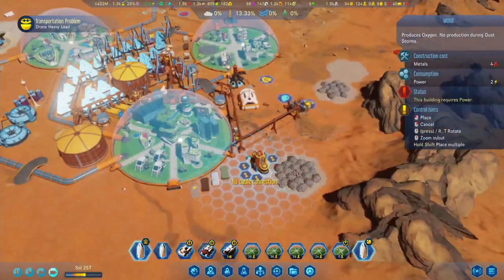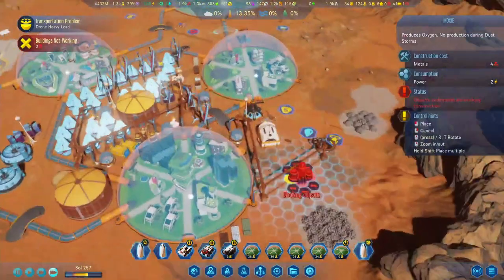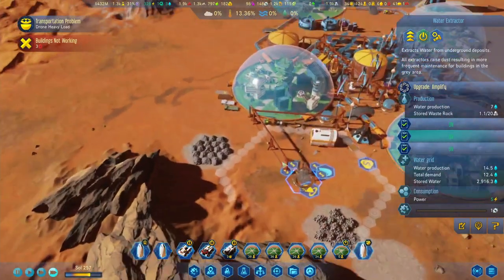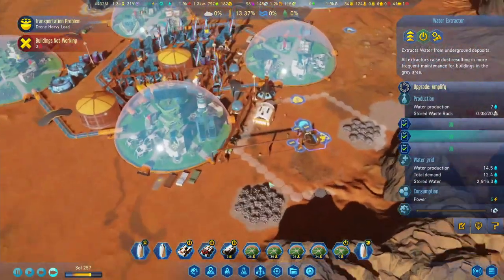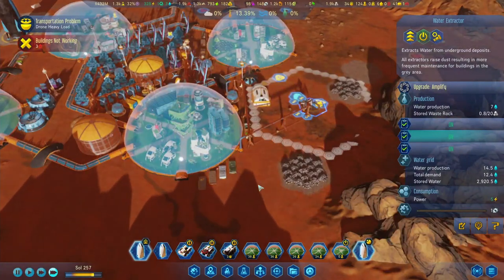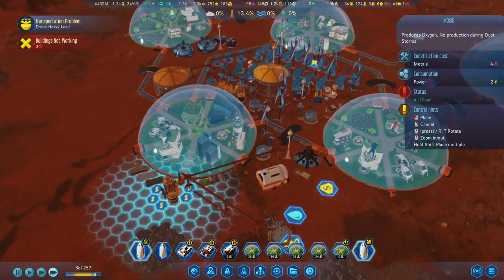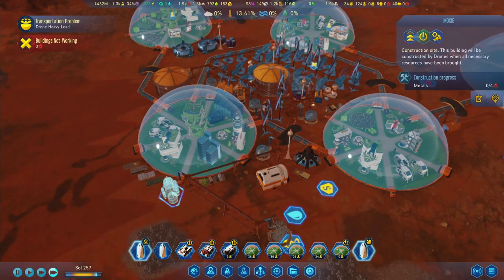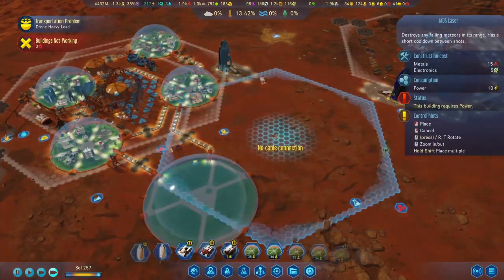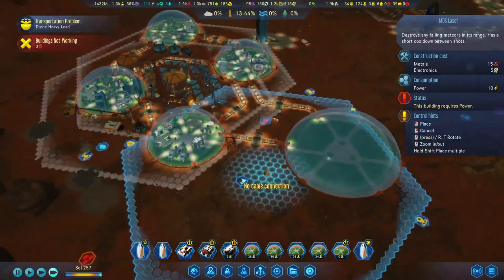Got a couple of pipes over here. I kind of wish I had a mod that would display the influence area where the dust spreads. Let's squeeze this MOXIE over here - might have to move them later but for the time being one should do just fine. We may also have to extend our laser network, so let's get one somewhere and put it over here.